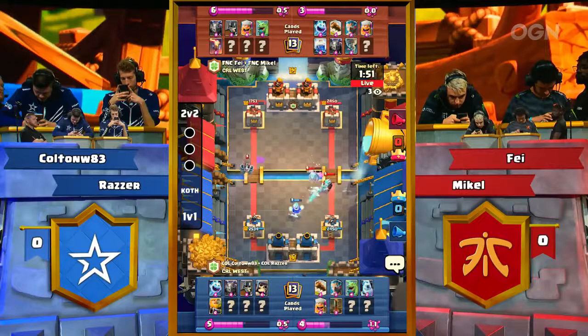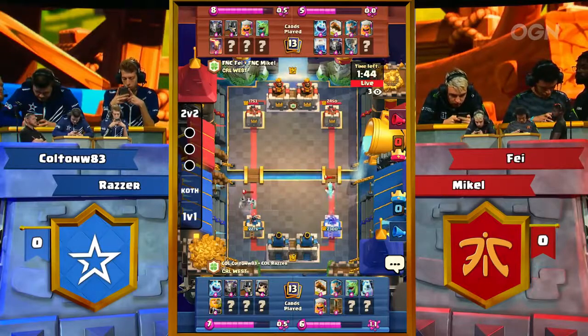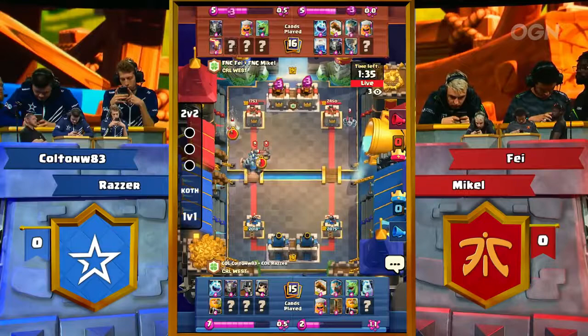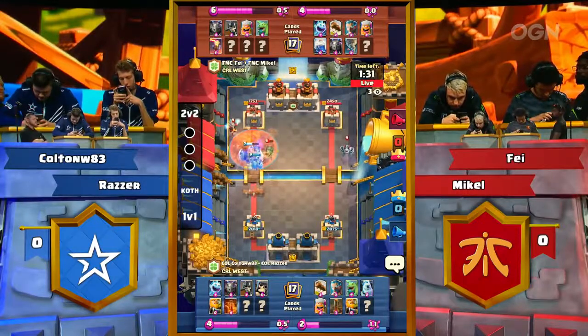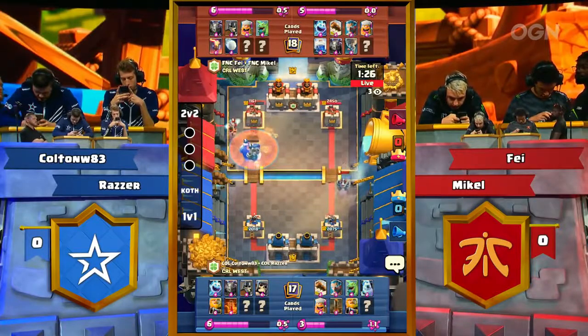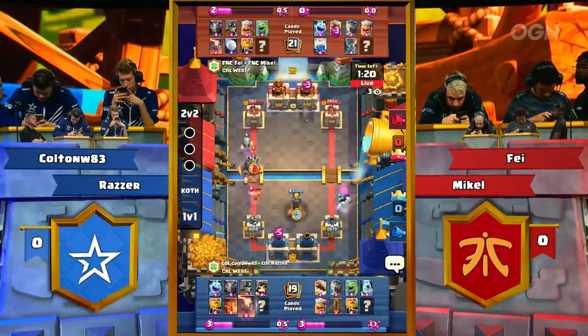Two shots in there from the Royal Giant — that last one just squeaked by. First minute away, and right now Complexity again out to an early lead, although taking a couple big shots on both sides. The Ice Whiz is doing more damage than you might expect with all those bolts. Complexity there looking to conserve some Elixir to create another offensive push. And that is a miss and a half — not only did they miss the Ice Wizard, they missed the Princess Tower as well. That is one of those mental mistakes that Complexity's been having lately.